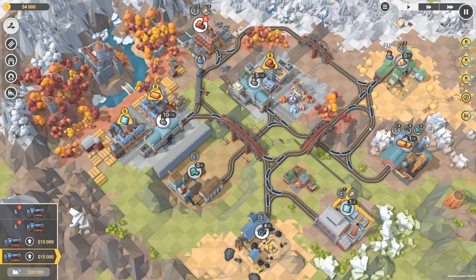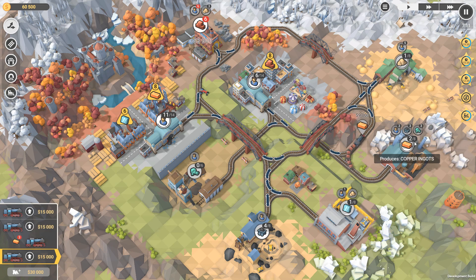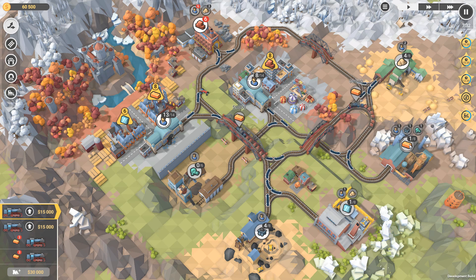Alright, so what we'll do is we'll get these guys going on their way. So that's that done — we just have the eight bricks we've got to get down, and then the six glass. So what we'll do is we'll start sending sand across to the glass.